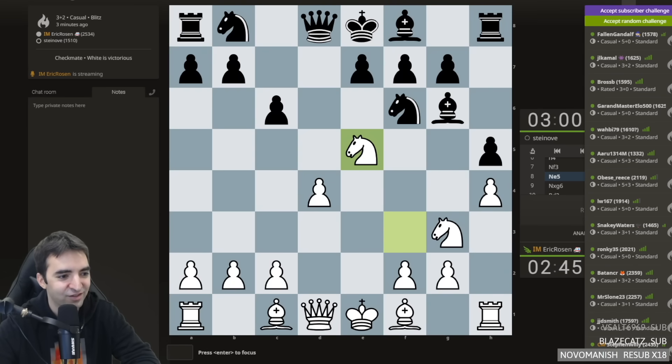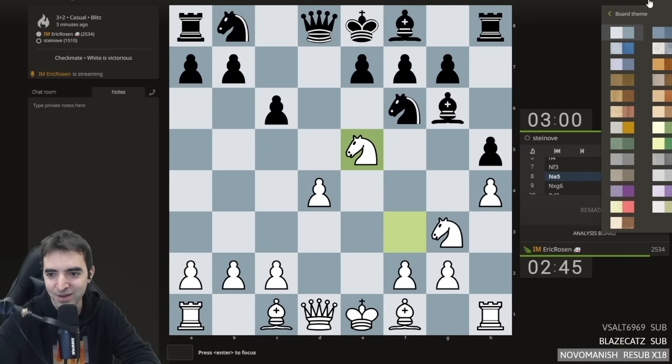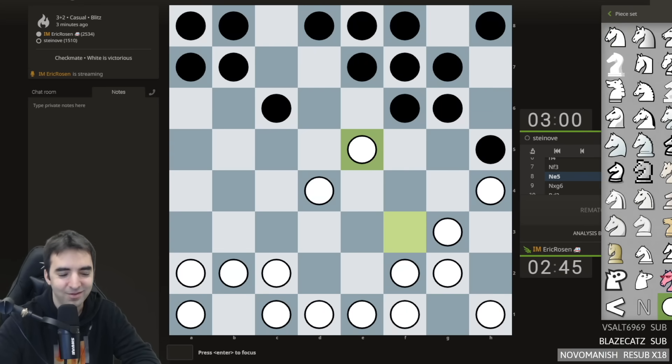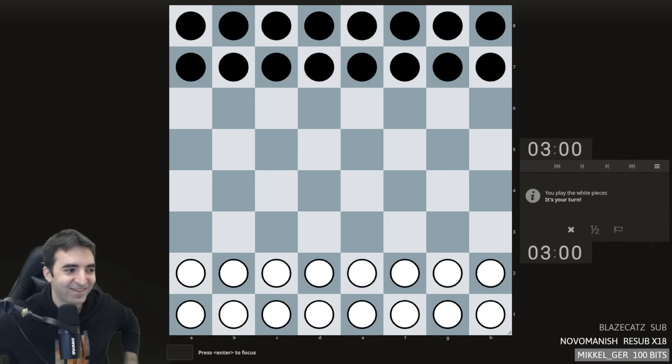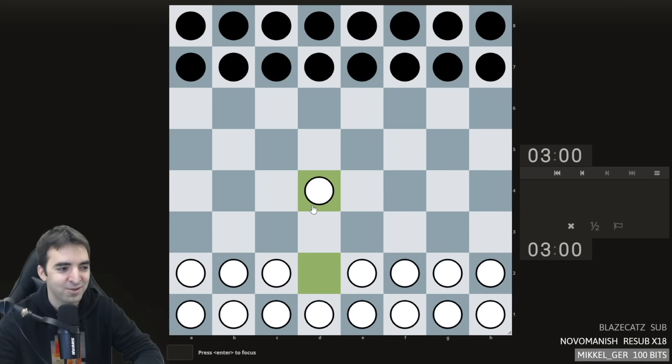You should play chess with checkers pieces. I like that idea, actually. I haven't done that in a while. Board theme? No, piece theme. Good luck to my opponent. So this looks like checkers, but it's still chess. The pieces are just all circles, and I have to keep track of what's what. So let's play a London.